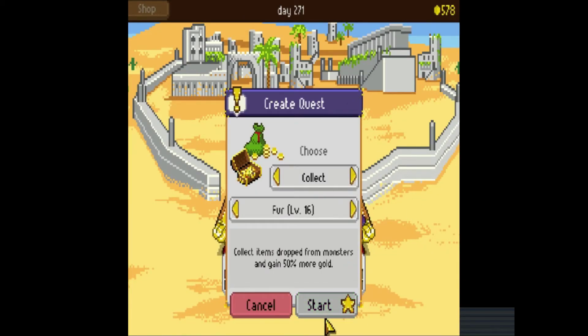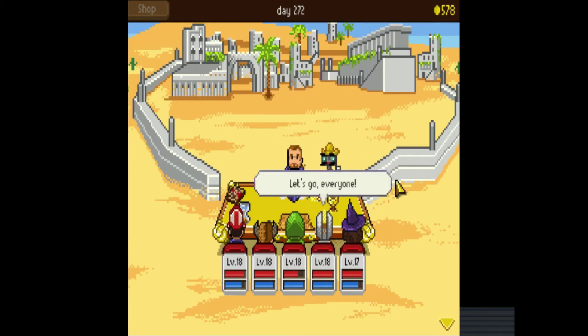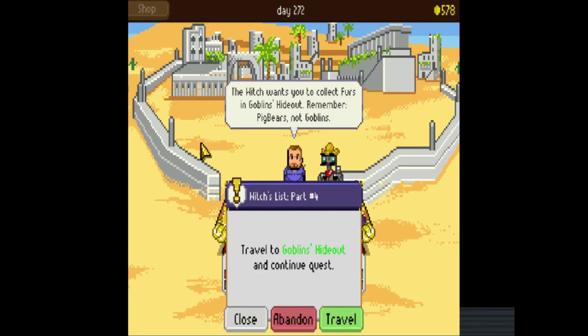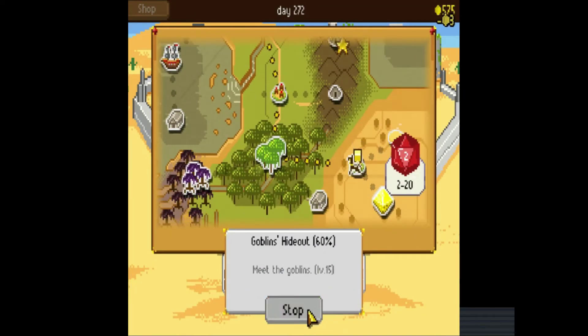Now we have to collect fur from somewhere. I need you to collect some furs — the pig bears might have some. You may find them in Goblin's Hideout. Collect fur from the goblins? Aim for the pig bears! The witch wants you to collect furs in Goblin's Hideout — remember, pig bears, not goblins. That was back over here again. Huh — that was a waste of time.